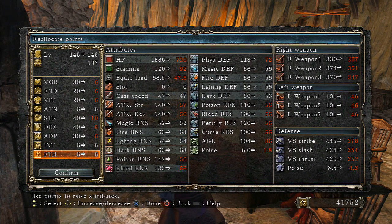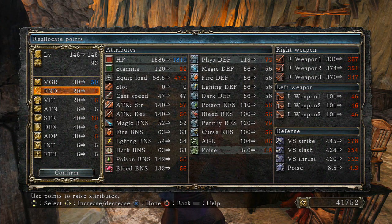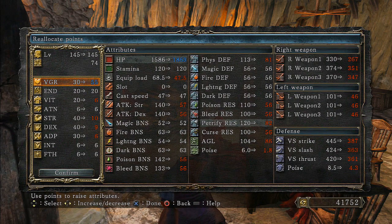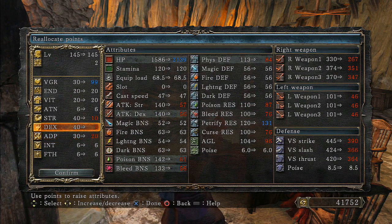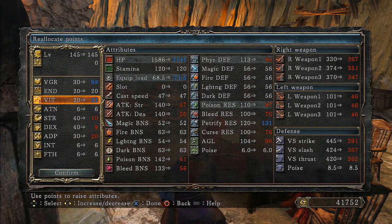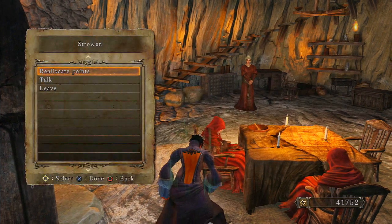I'm getting less than one AR increase per soul level investment. What is the whole incentive behind going 40/40? There's really no incentive, which is why I understand why so many people are using hex builds, intelligence builds, faith builds, and pyromancies — you get a better benefit. Keep in mind the damage I inflicted with my 40/40 longsword — I think the hit was somewhere around 278. If that's off, go ahead and rewind to the first test.